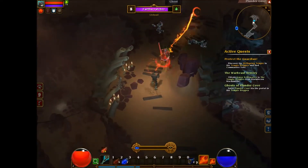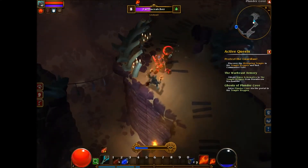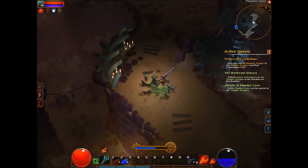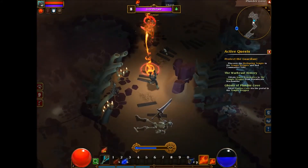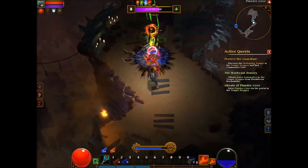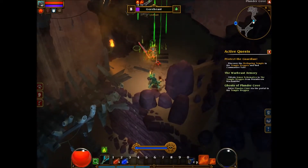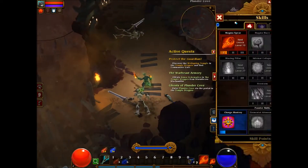Do they have two hero mobs? Earth Scratcher — and he teleported, that might have been my fault. So we'll have one more. This is one of those, and then it's Gore Beast. We're just going to unleash on him. Not enough mana.